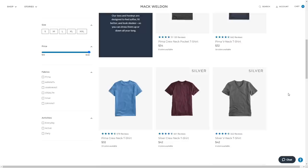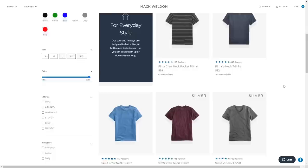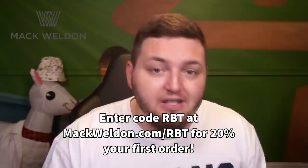Mack Weldon's shirts have made my life so much easier — I just put them on no matter what I'm going to do. They're all comfortable and slick. All the clothes are designed to work together, like the Ace sweatshorts with modern tailoring that pair perfectly with their ultra-soft Pima tees. Visit MackWeldon.com slash RBT and enter promo code RBT to get 20% off your first order. Massive shout-out to Mack Weldon for sponsoring today's video.